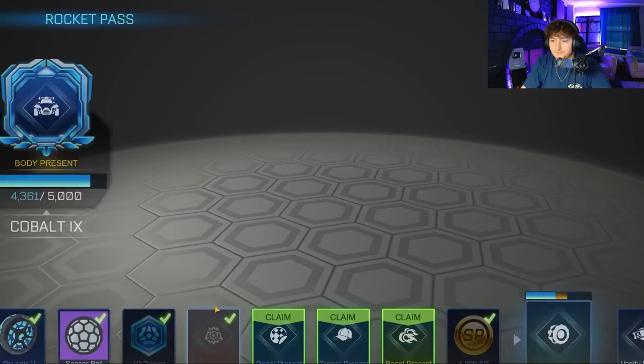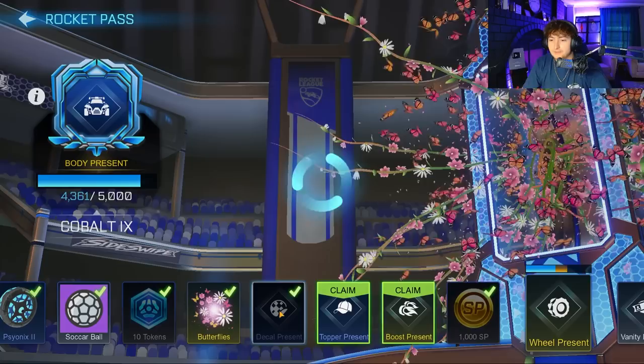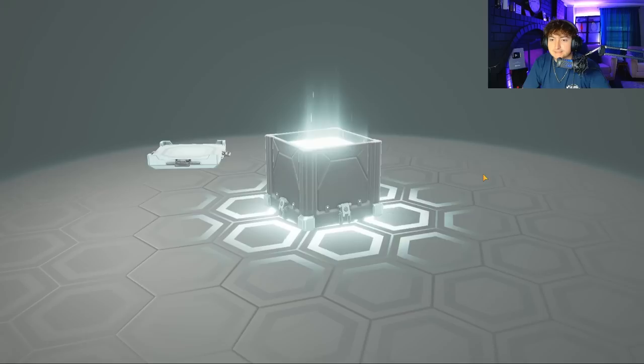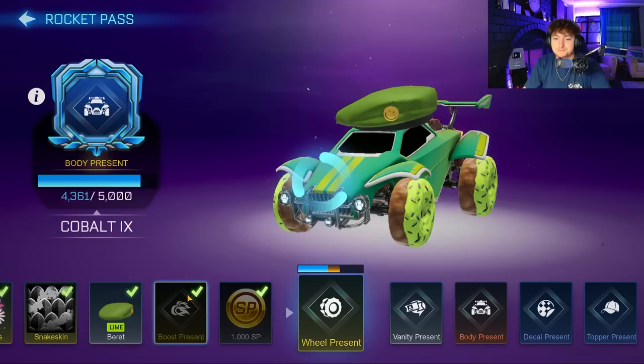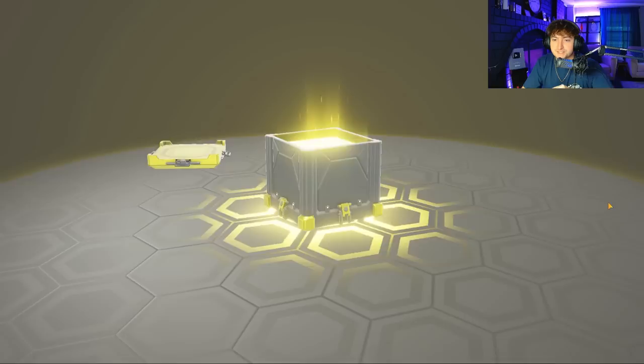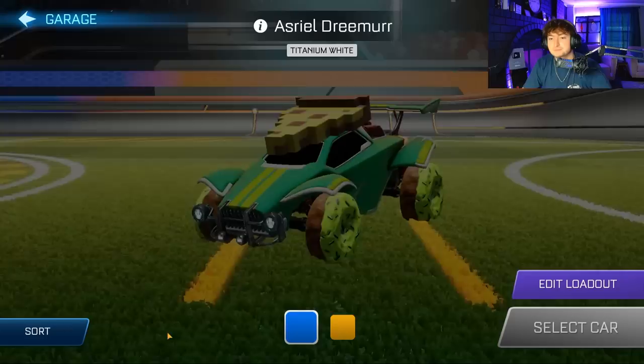I don't know if that's new, that might be new. Explosion Present — we are all out of Body Presents unfortunately. We got Butterflies. So unfortunately we're out of Vanity Presents, so it's not looking like we're going to get any rewards today. We'll come down to our last two here. Lime Beret — let down. End it on a good note, please. This boost is about to be crazy — I think that's new. Slime Boost — it's disgusting, but new.